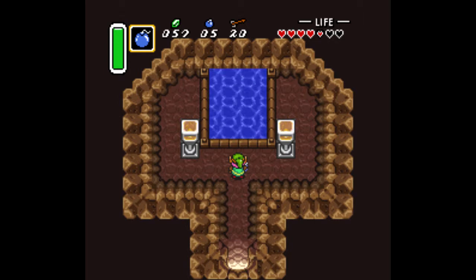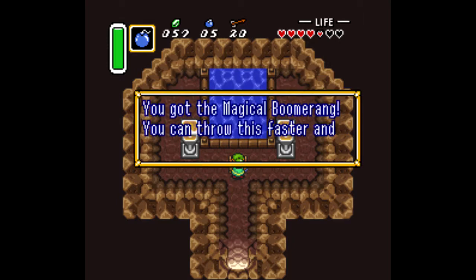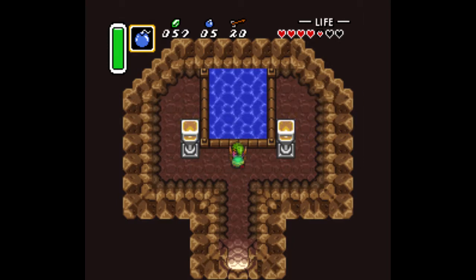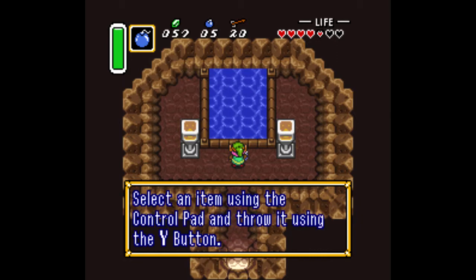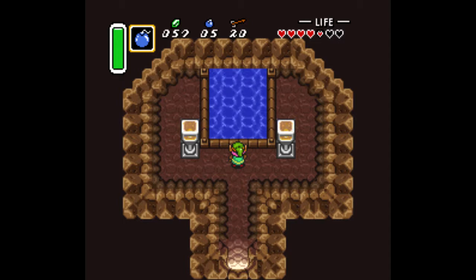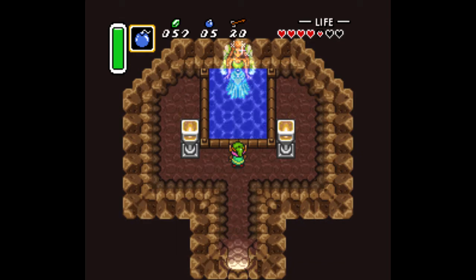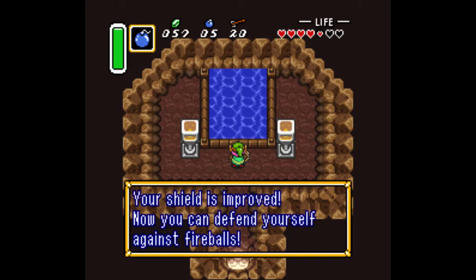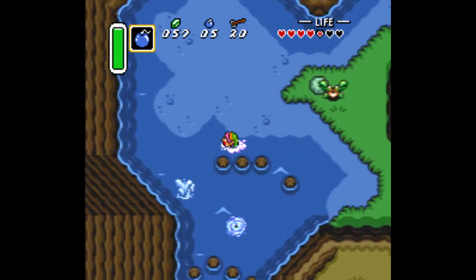The first item we will throw will be our boomerang. When you do that, a fairy will pop out and she'll say, 'Did you drop this?' And I will say yes. She will give us back the magical boomerang, and that is definitely a very good item to have, because it goes farther and it cuts down some things that it didn't cut down before. The other thing that we will throw in is our shield, and that will be how we repel the fireballs that we could not take care of before — so that's definitely a very good upgrade to have as well. You can also throw an empty bottle into the fairy fountain and it will return you with it full of green potion, which replenishes all of your magic power.